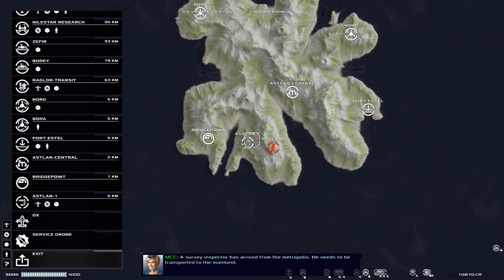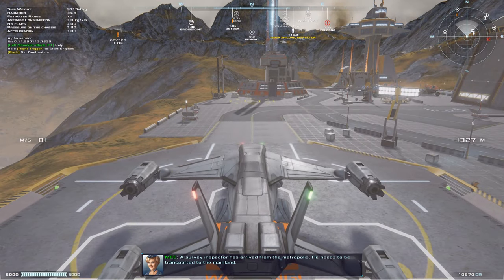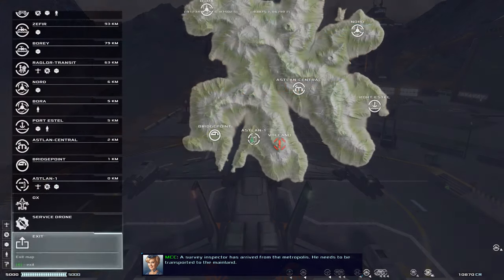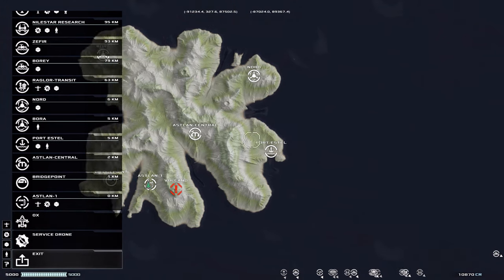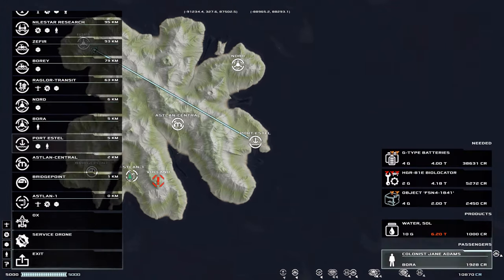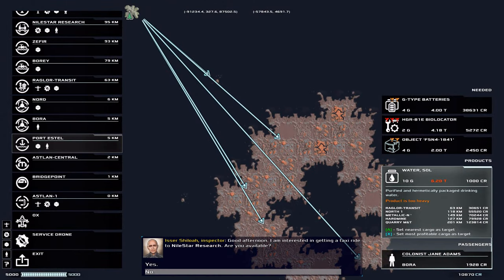A survey inspector has arrived from the metropolis — he needs to be transported to the mainland. Okay, I guess we're going there already. I could buy that water... I'm not sure we can actually take it there. There's the water — it's 1,000 credits. That's insane. It is 6 tons, though.